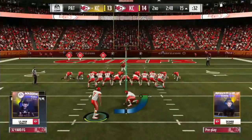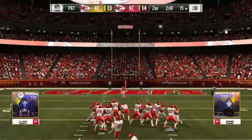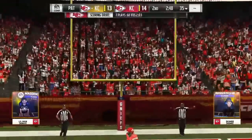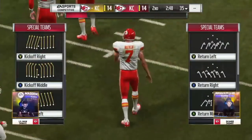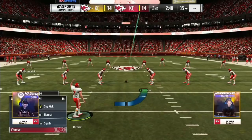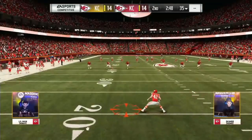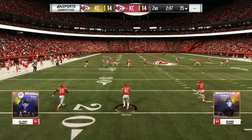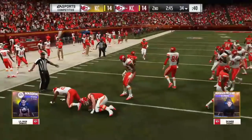Hey everyone, Holden here to talk about the overall meta that was put on display at the Madden 19 Classic Tournament. First and foremost, the metagame is generally a strategical approach to the game that is seen to be the most effective or optimal tactic to win the game. For this reason, there is almost always a strategy that rises above the rest and sees the most play throughout a tournament. That's certainly held true in this case for strategies on both sides of the ball along with team selection.